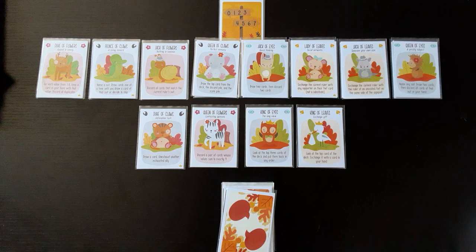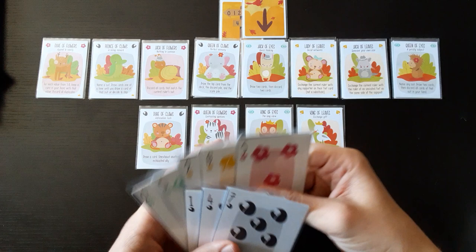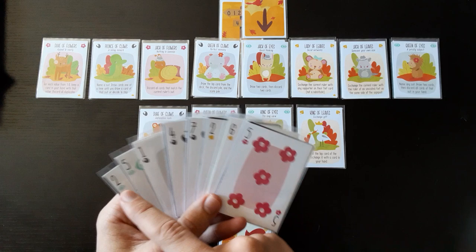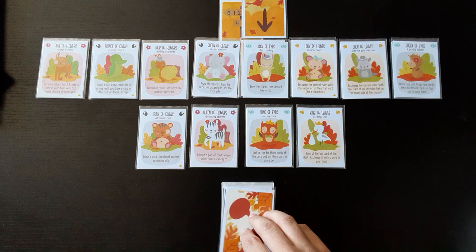I'm going to have a look at my hand and decide which one I want to do first. I think I'm going to start with something easy — this guy right here. I need to take four tricks and the eyes are going to be the trump suit for this round. I think I can take the seven and the five of trumps, and I'll need at least two more.